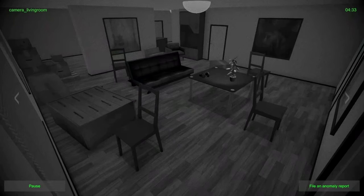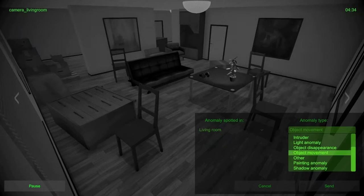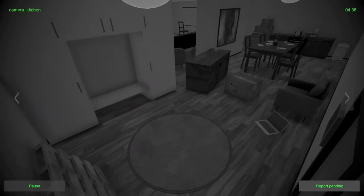Oh hey, there's a light anomaly — living room, light anomaly. Something's producing that light that shouldn't be — well, nothing is producing it, that's the actual problem. It's just kind of there, coming from nowhere.